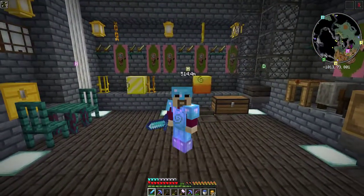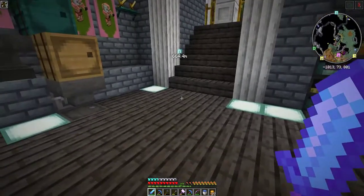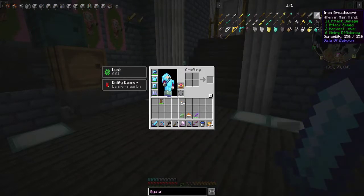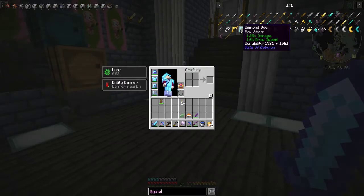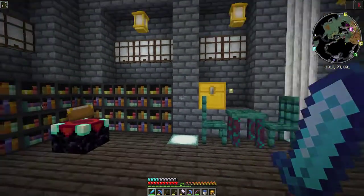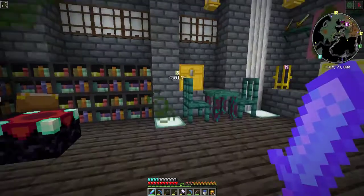We had a little bit of a chance to upgrade between episodes, so I'm now wearing all diamond gear. You may also notice this sword is a little bit bigger than what you're used to. This is actually a sword from a mod called Gate of Babylon, which has broadswords, rapiers, daggers, a bow that does ridiculous damage and shoots faster, and shields as well.